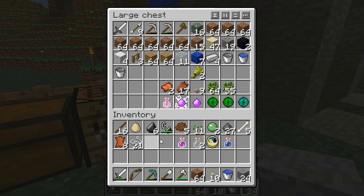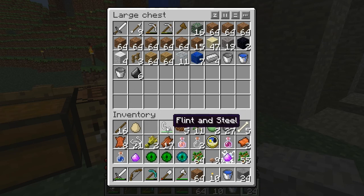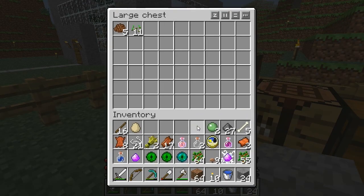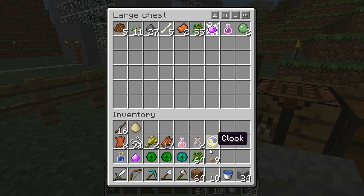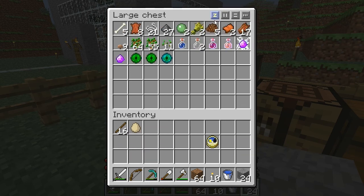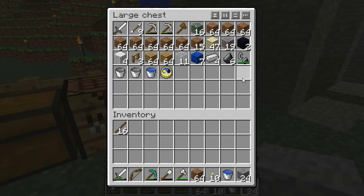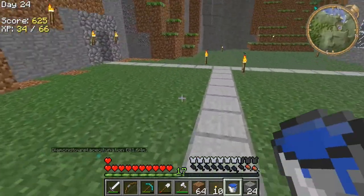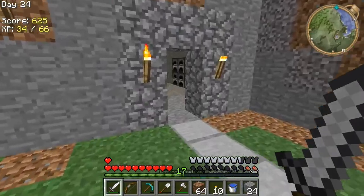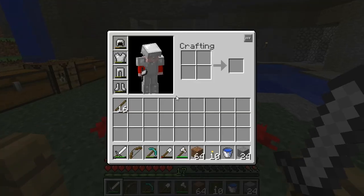Actually, the buckets can stay in. So that was not a good idea. I'll leave the flint in. Okay, this stuff can go in here. Actually, the claw can stay in there too. So that was a waste of time. Let's see, what am I doing? I should go build that farm.